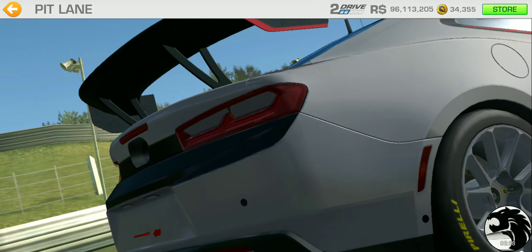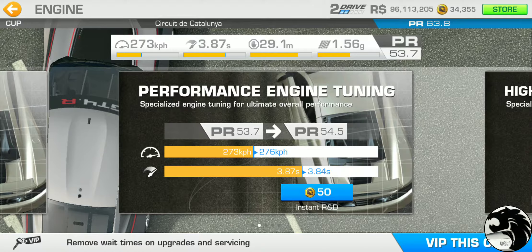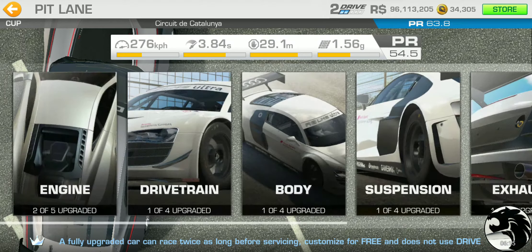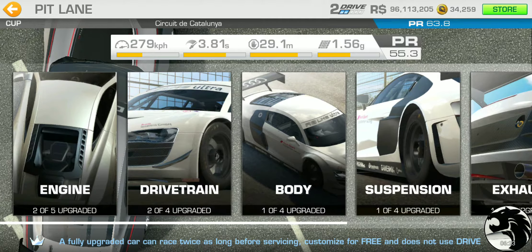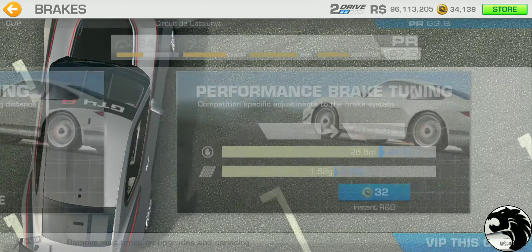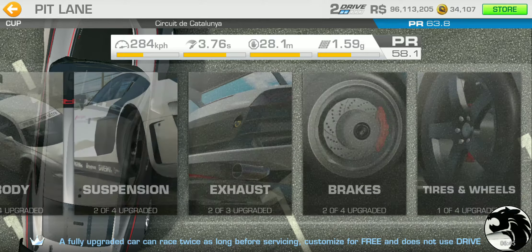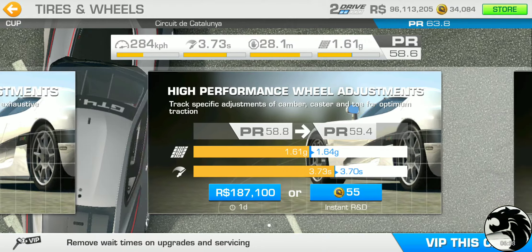The second-tier upgrades are all gold. Engine is 50 gold, just like the other two GT4 cars. Drivetrain is 46 gold. Body is 36. Suspension is 42. Exhaust is 42. Brakes are 32. And tires and wheels are 38 gold. The total gold cost is 286 for this car as well — identical to the previous GT4 cars.